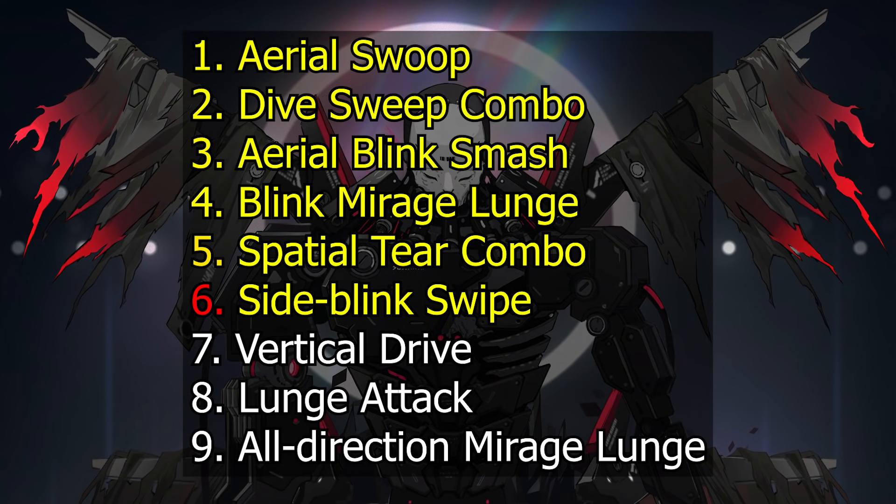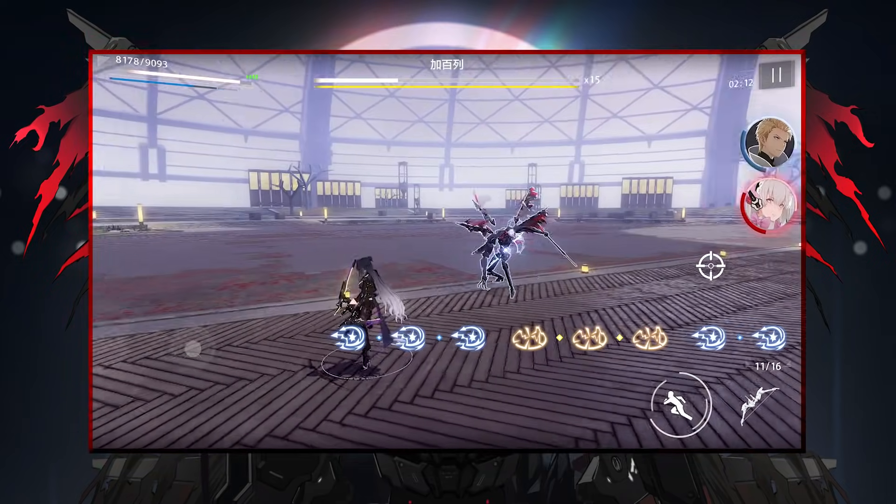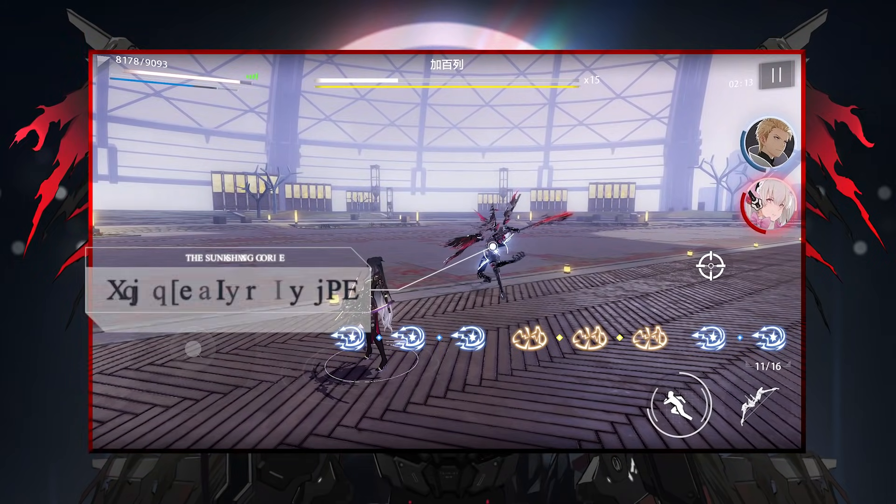Next, the Sight Blink Swipe. This is an attack that usually happens at melee range. When Gabriel blinks to the Sight, most players would dodge on instinct due to the animation, but what you should really do is wait for a second for the wind-up and then dodge the attack.